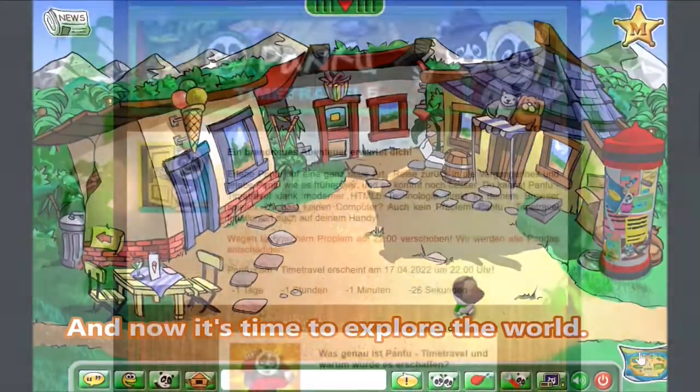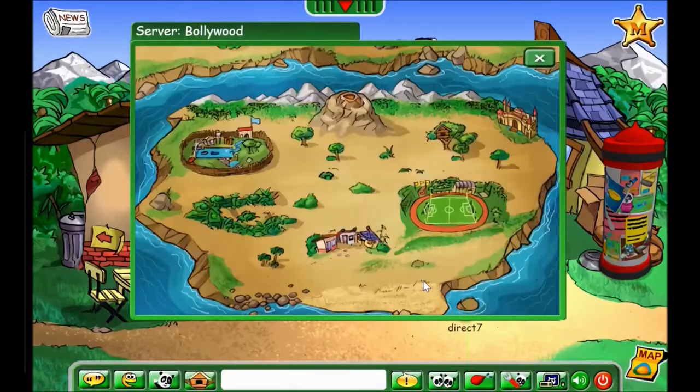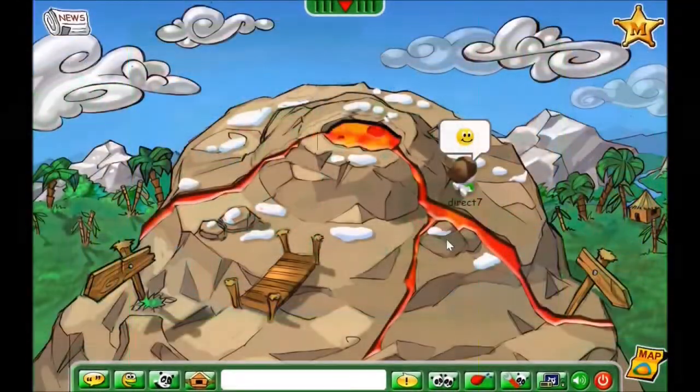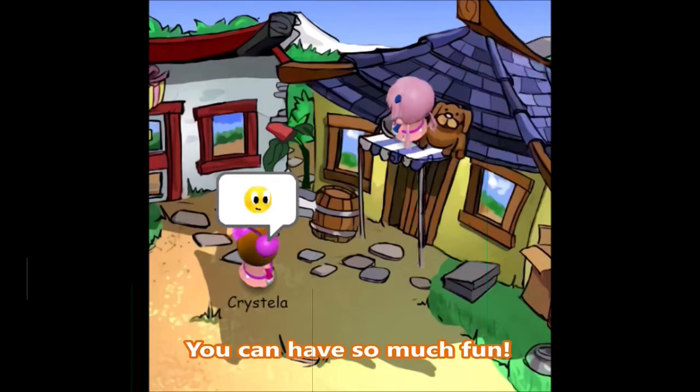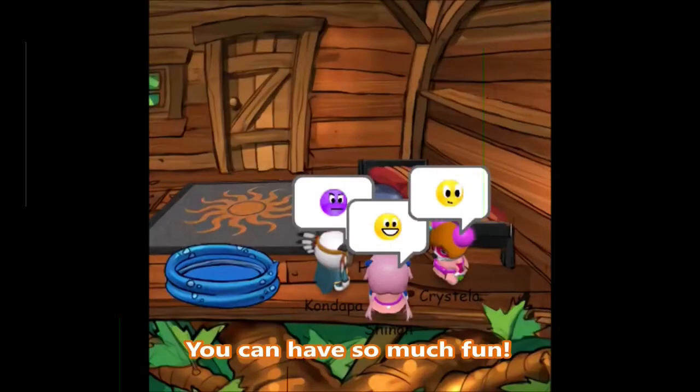It is a mix of the clients from 2007 to 2009, which means small map and old locations, no levels and no skills, but nicer graphics and new features. For example, you can buy furniture as many times as you want and rotate it in the treehouse.